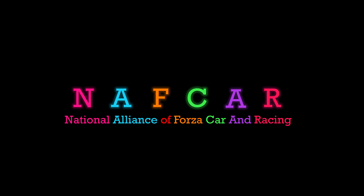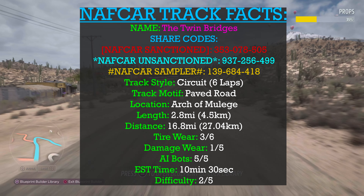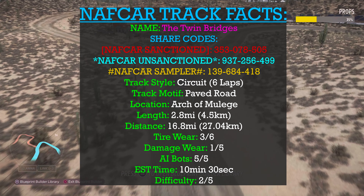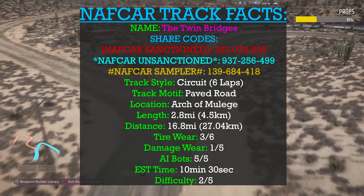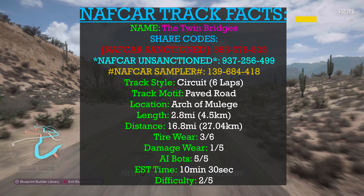The name of this track is The Twin Bridges, named because the focal point was originally the two bridges outside of Malig. After I built the track I kind of realized that wasn't really the focal point, but we'll get more into that when we actually play the video. This track has three share codes associated with it, and after the NAFCAR track facts we'll circle around and discuss them. The track style is a circuit race — laps are made around the circuit and today we'll be doing six of them. Six laps is the official NAFCAR scheduled distance. The track motif is paved road, so 100% of this track will be raced on paved road.